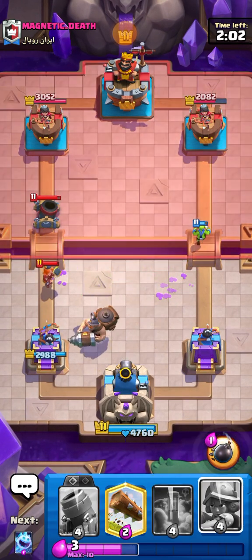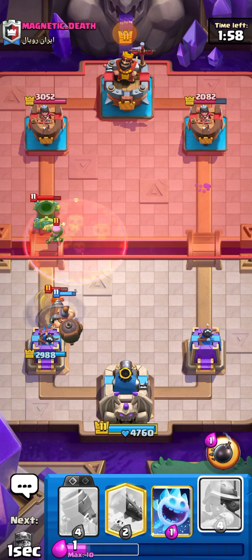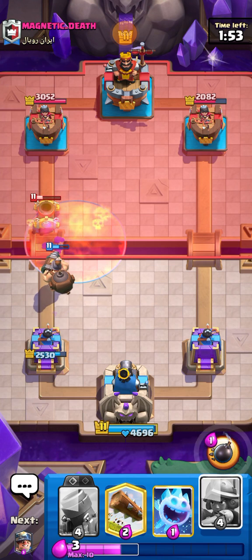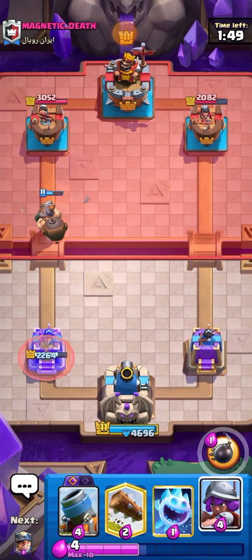It's too close to the tower again and Firecracker is also splashing — that kind of sucks. Hopefully the Mortar dies — it still gets a shot off though, that's crazy.